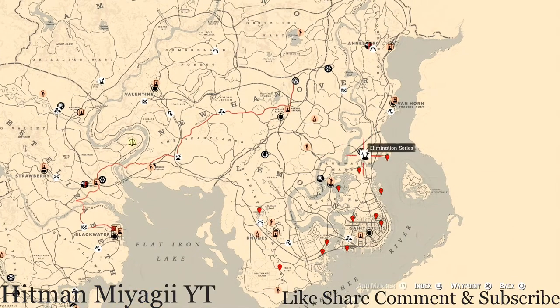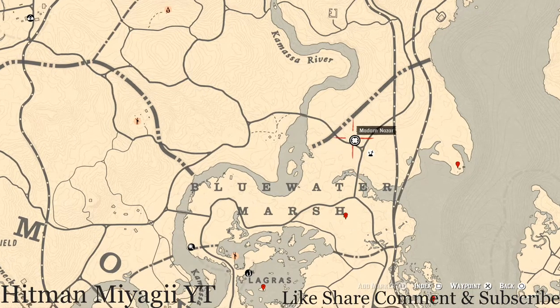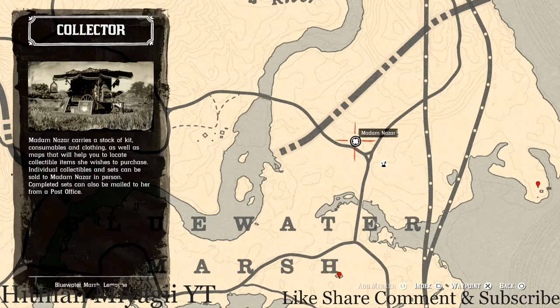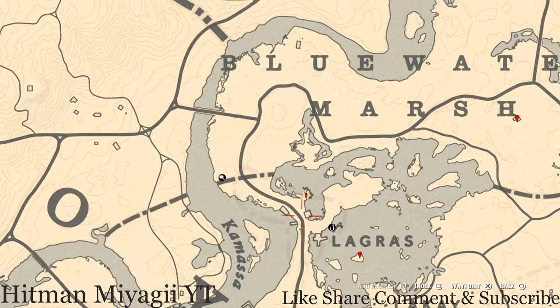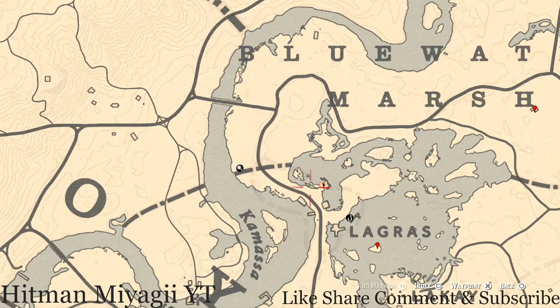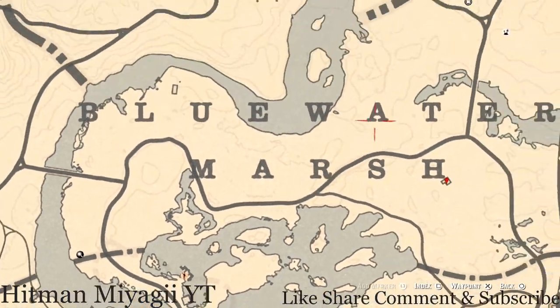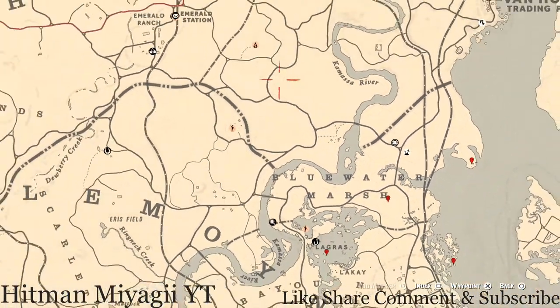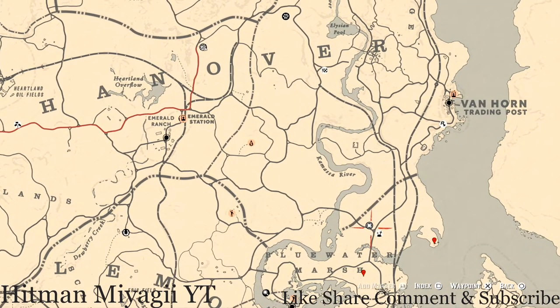Madame Nazar's location is right here by this elimination series, right above the word Blue Water Marsh. She will be here until 2 a.m. Eastern Standard Time — New York time zone. I personally fast travel to Lagras and run up to her location. My moonshine shack is also up here, so it's not really a far travel for me, but for some people it is.